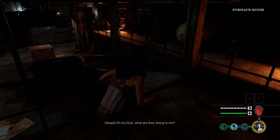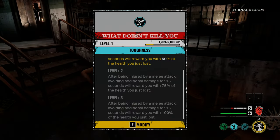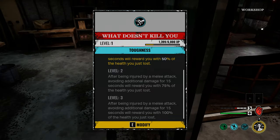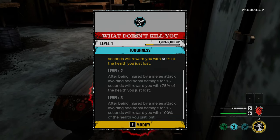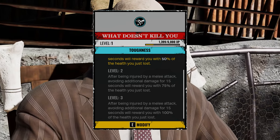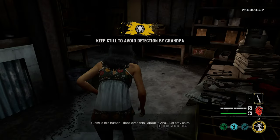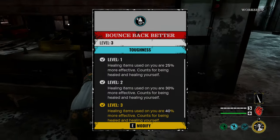Next in our lineup is What Doesn't Kill You. Imagine being in the middle of a chase, you don't have a health potion, and you need to reach one. You escape the killer, wait 15 seconds, and when this perk is maxed you will get 100% of your health back — which is absolutely incredible.